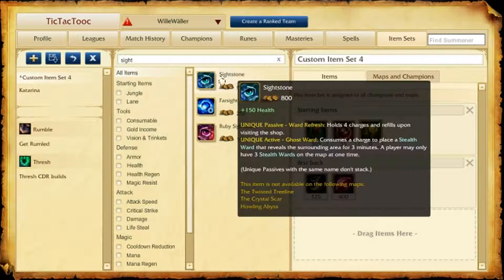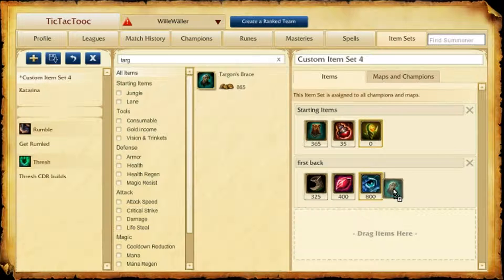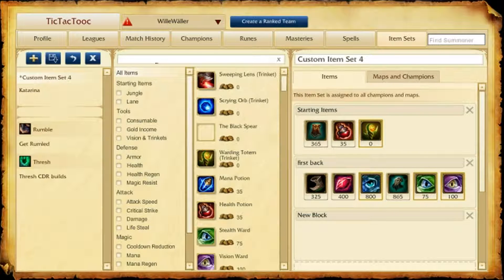Let's talk about your first back. This is a very important step for your support laning phase. If you don't get kills during laning phase you will have problems purchasing core items. So most of the early items are gold-generating or vision items, and as everyone knows vision wins games, so it grants you gold too.